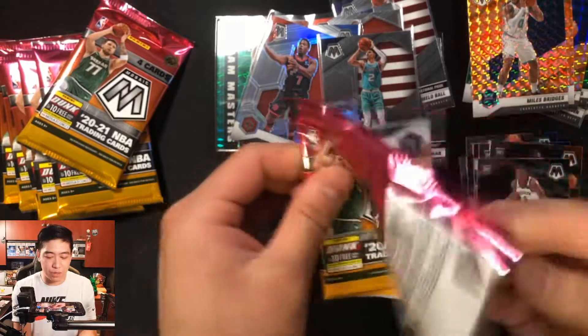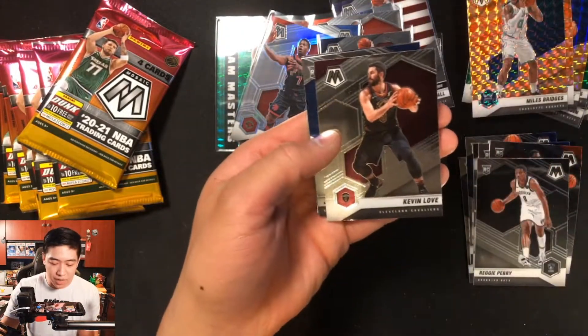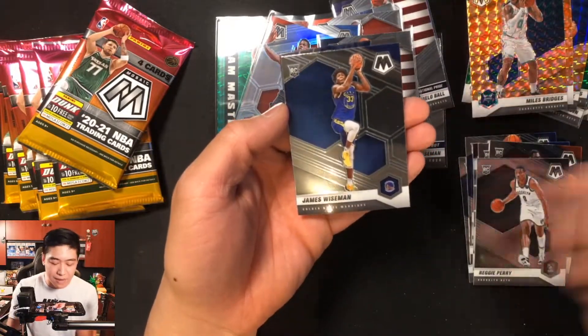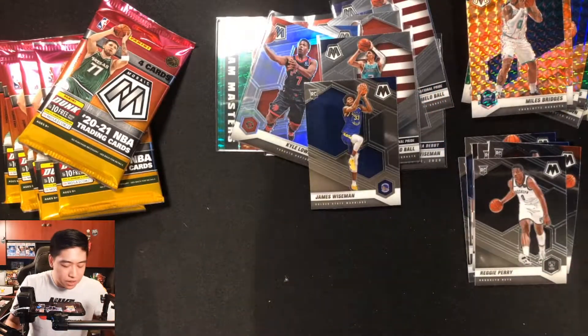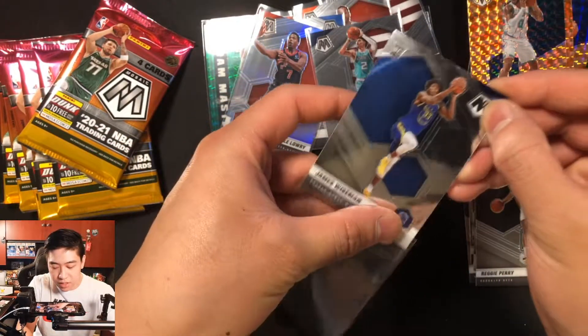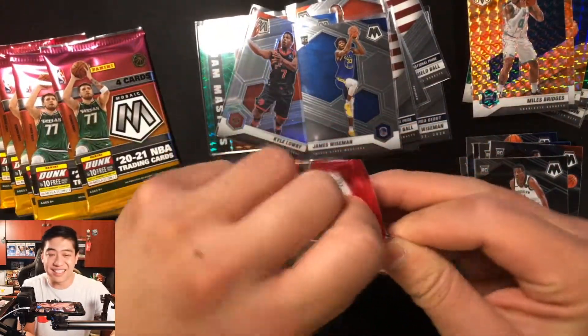Pack two of the second blaster: Jaren Jackson Jr., Kevin Love, James Wiseman regular base card, and Joel Embiid. That Wiseman base pull — not bad. Putting him in a sleeve and moving on.